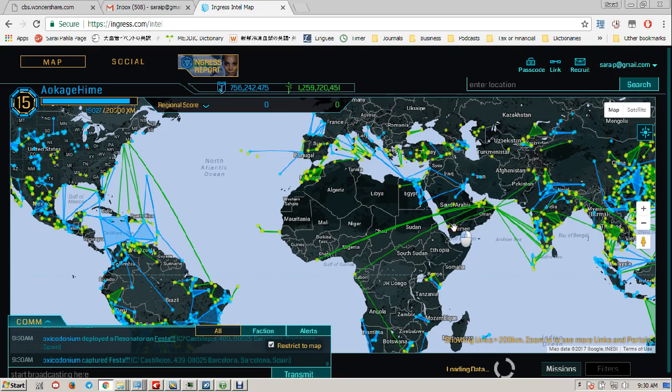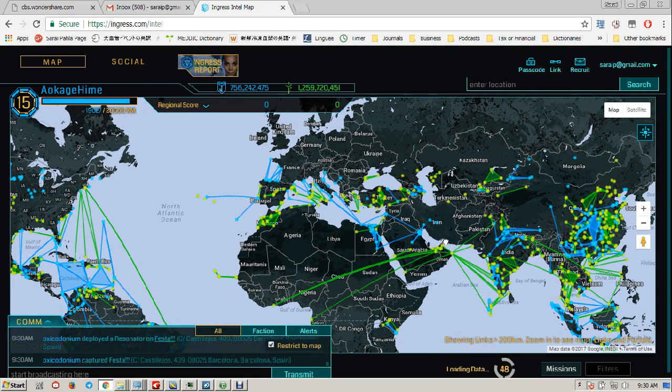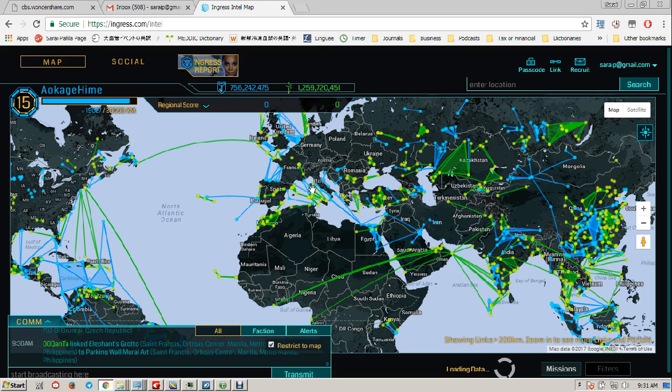But it's nothing compared to what we see in Europe, in places like China. India also has a very high portal density, and the US — the place is just littered with portals.